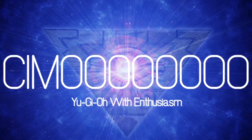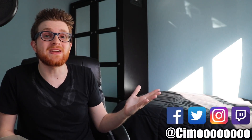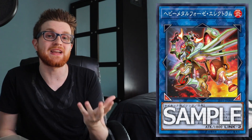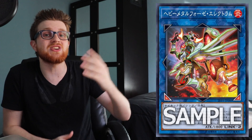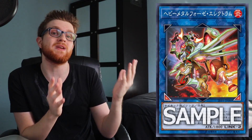They really should have named it Heavy Metal Foes Magician. What's going on guys, it's Simo. Today I'm bringing you a card discussion on Heavy Metal Foes Electrum. This is a brand new Link monster coming out in the Link Vrains pack, which for the OCG comes out at the end of November, which means hopefully here in the TCG we get it sometime between January and February, if all goes as planned.